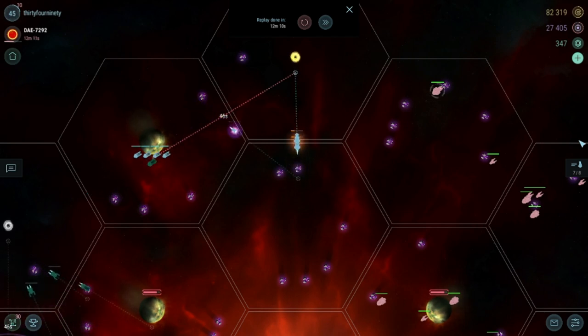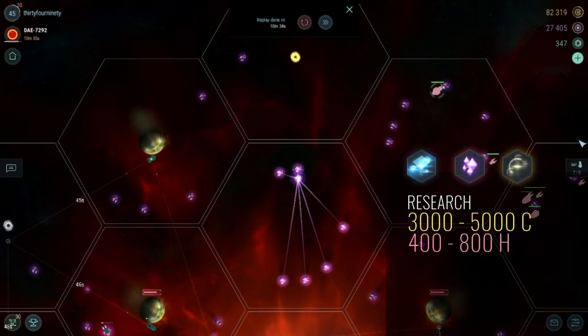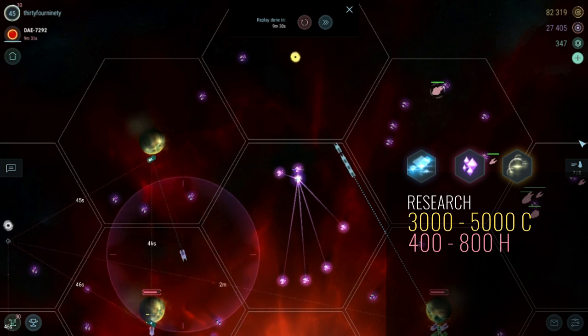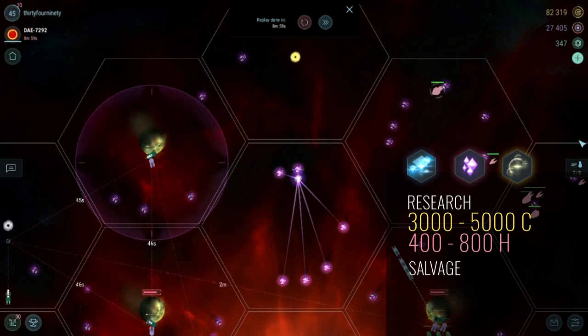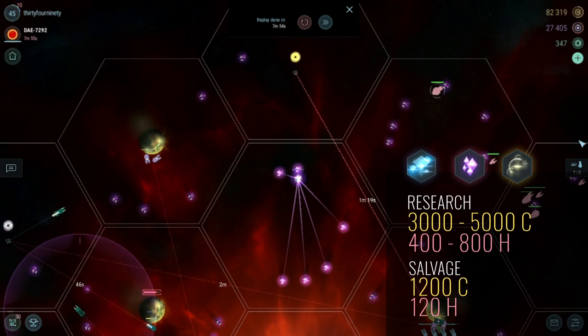Aside from this new ship type, you'll still encounter guardians and sentinels like in previous red stars. Red Star 4 artifacts offer pretty good rewards at around 3–5,000 credits and 400–800 hydrogen per research chart. For salvage, you'll get 1,200 credits and 120 hydrogen per.